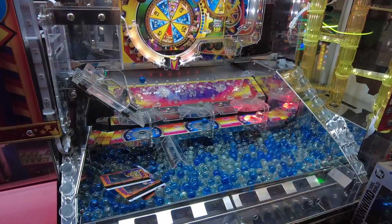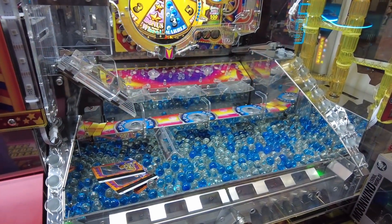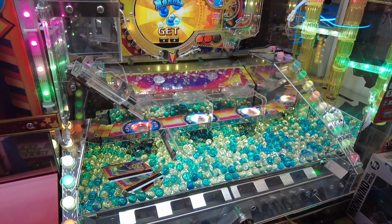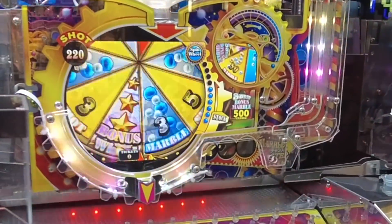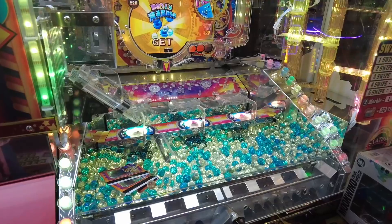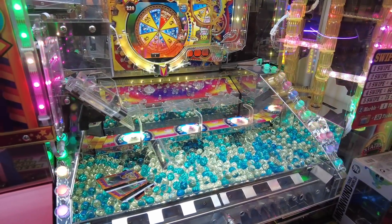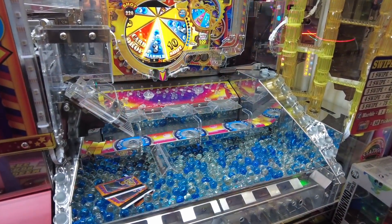All right, we'll stop here because now we're gonna get some extra plays — this is where the machine kind of plays itself. Oh look at that, we just got another spin. You can see there are these little blue circles on the right that give you the extra spins. The problem is if you fill up more circles than there are on the machine, they don't give you those spins, so you never want to fill up too many.